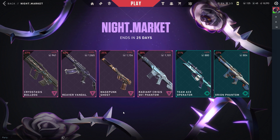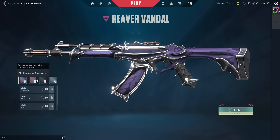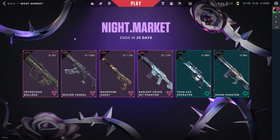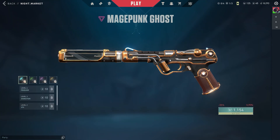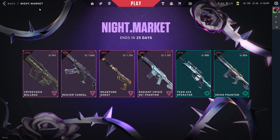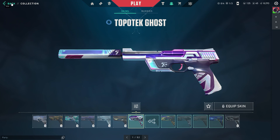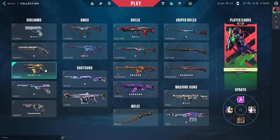Alright, these are some decent skins — River Vandal, Magepunk Ghost, Radiant Crisis Phantom. The OG River Vandal looks so soothing. 40% off — that's a good deal. The Magepunk Ghost is minus 35%, a decent deal. I think I might buy that because I don't have a Ghost skin; I have the Sheriff and Frenzy already, so only Ghost is missing.